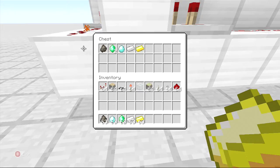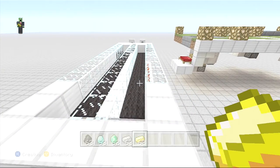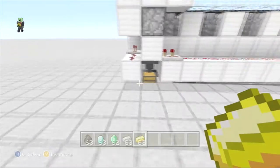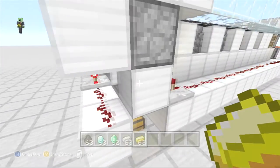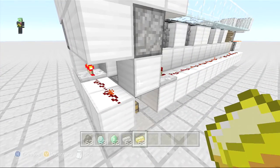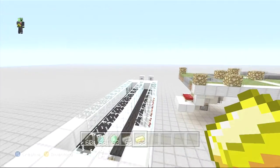We can come down here, check this chest, and we've got all of our stuff in here. It's pretty simple to build, not too complicated. But using the hopper is kind of a hassle because you can't place it where you want — there's a block in the way and it's almost constantly powered.